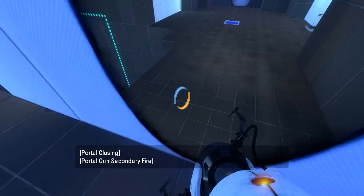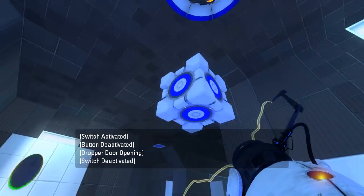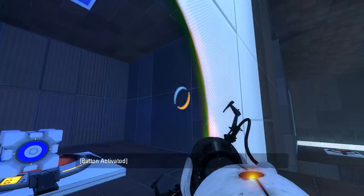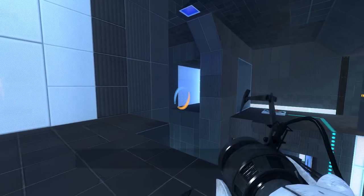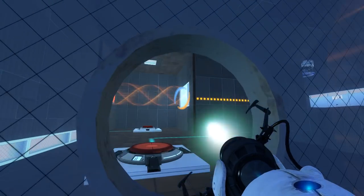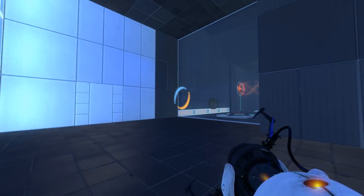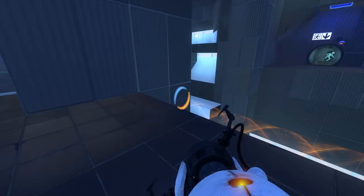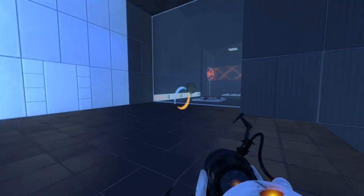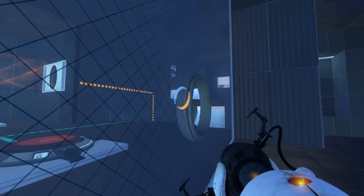Alright, so we can just respawn the cube onto this button, right? I believe so. Come on. There we go. And I think we can shoot at the funnel through this hole, right? Yes. How do we spawn that cube, though? Right, with that button. Okay, so how do we actually... Why did I do it this way? Why did I pick the worst way to do this?